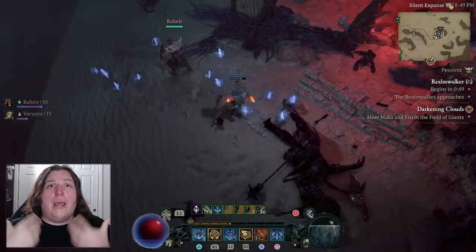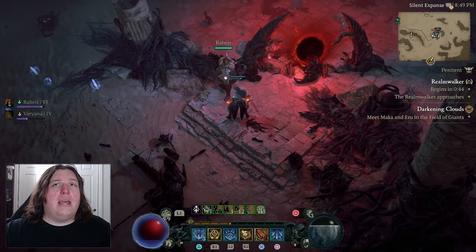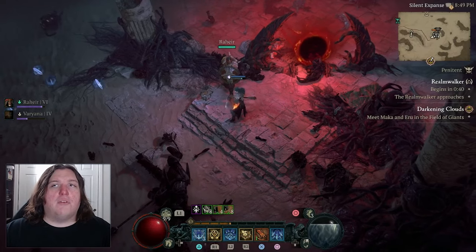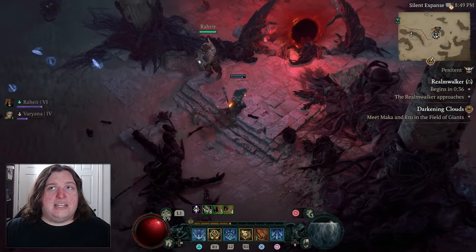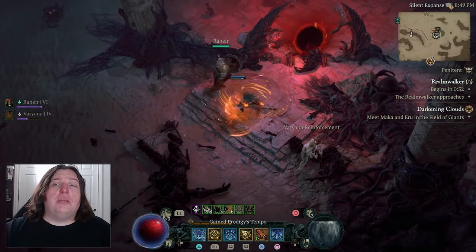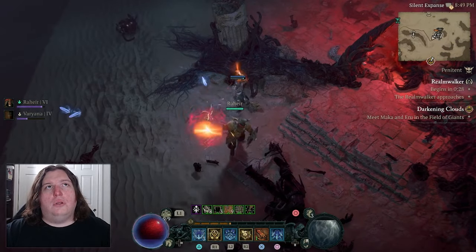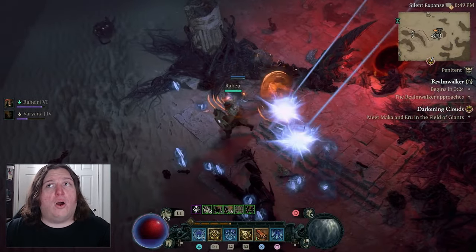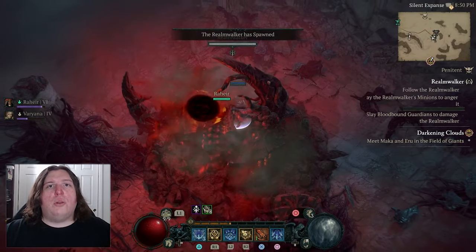When you go to that area, there is a portal that can be accessed by any players and clicked on to speed up the summoning of the Realm Walker. Otherwise, just wait for the timer to tick down and the Realm Walker will spawn at the end of the timer. You can speed it up by spawning enemies and killing them from that portal. Once the timer ticks down, or you've filled up the bar by killing enough enemies, the Realm Walker will explode out of the ground.